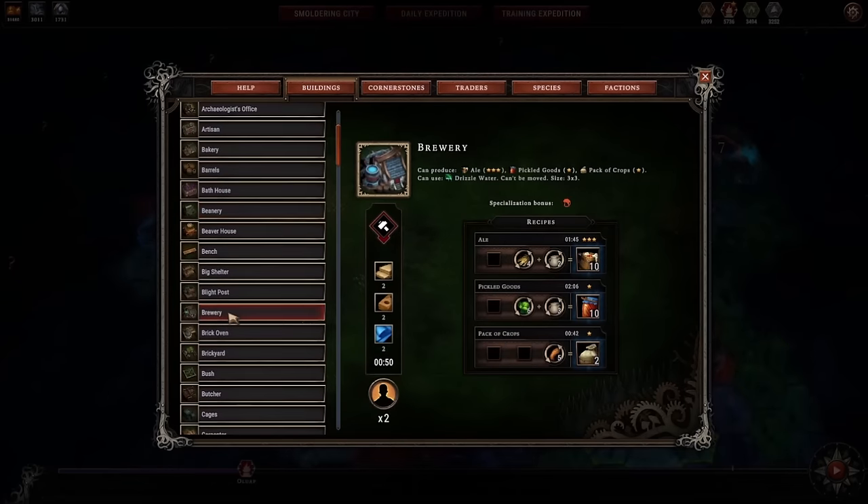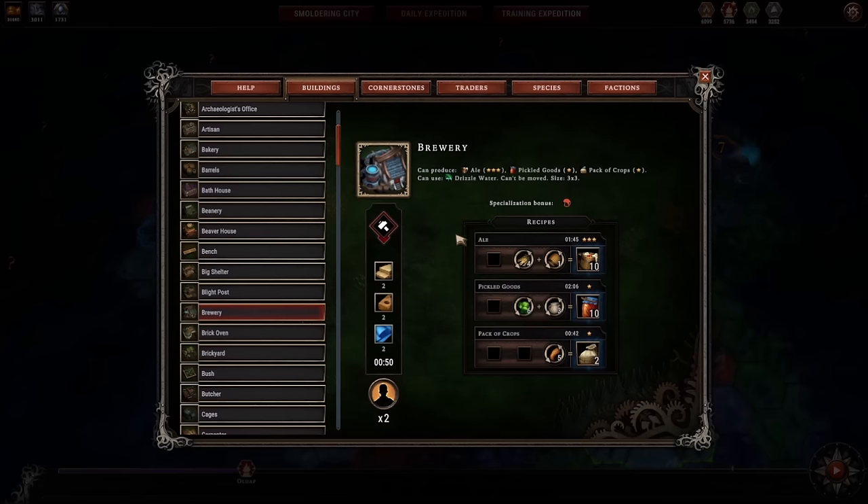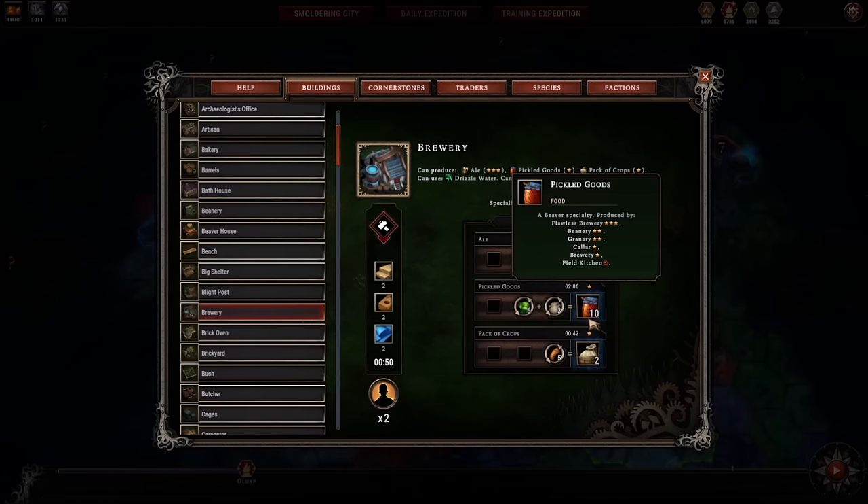Next we go down to the brewery, which is less good than the beanery. The brewery offers 3-star ale, 1-star pickled goods, 1-star pack of crops, and humans get a resolve bonus here — which is the weakest bonus to have. The 3-star ale recipe takes two containers if you use pottery or water skins, but only one if you use barrels, so this gets a very significant discount with barrels — four grain plus one barrel equals ten ale. This 1-star pickled goods recipe doesn't impress me because it doesn't get the discount on water skins and only uses six of each ingredient rather than seven at the field kitchen.